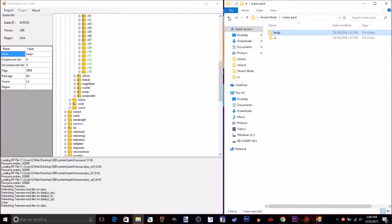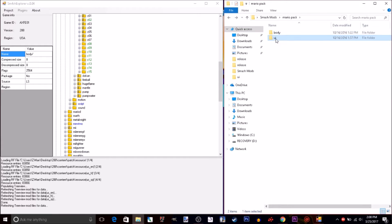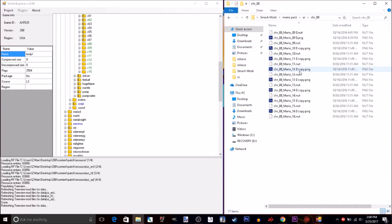Then we want to go into Groove. We want to go to UI, and then, as you see, we'll have every single thing that we need. We do not need these copies for some reason, so let me just delete them all.